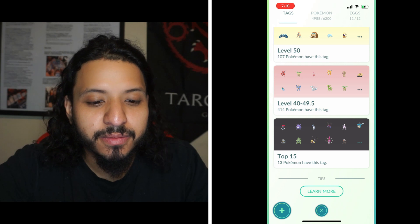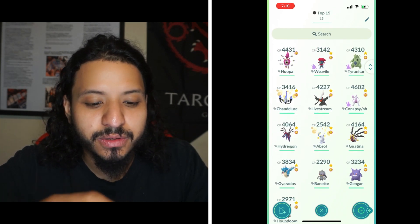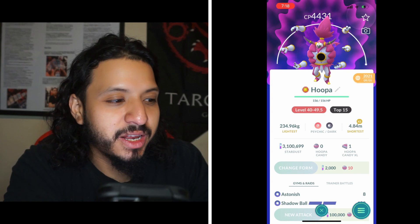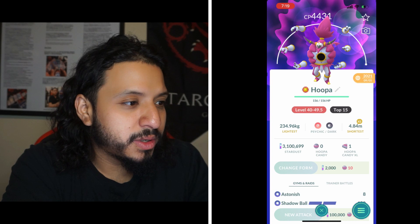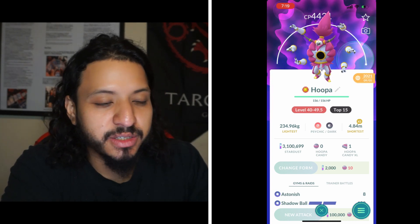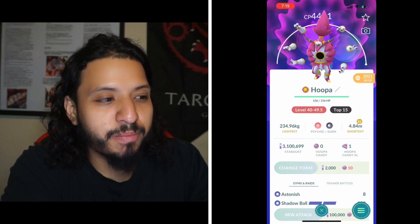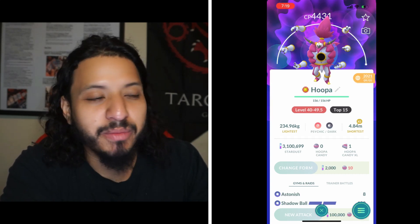Number 11 is Hoopa Unbound — you want Astonish with Shadow Ball. It's a Psychic Dark type, and the Psychic typing makes Focus Blast neutral damage instead of a weakness. Flamethrower, Thunderbolt, and Ice Beam are all neutral. But it's going to triple resist Psychic, so if you're going up against a Psychic Mewtwo, this thing is going to do really well.